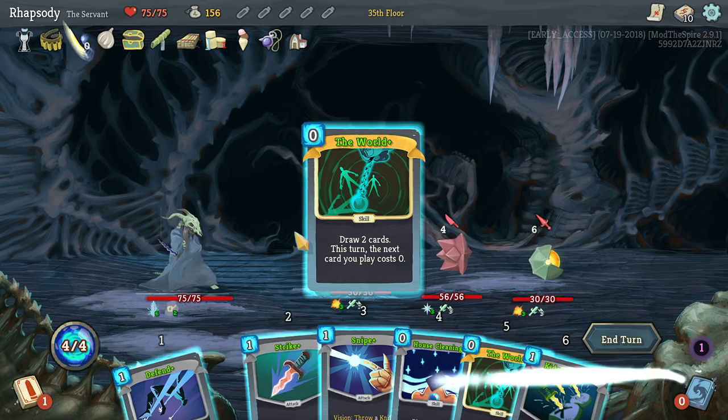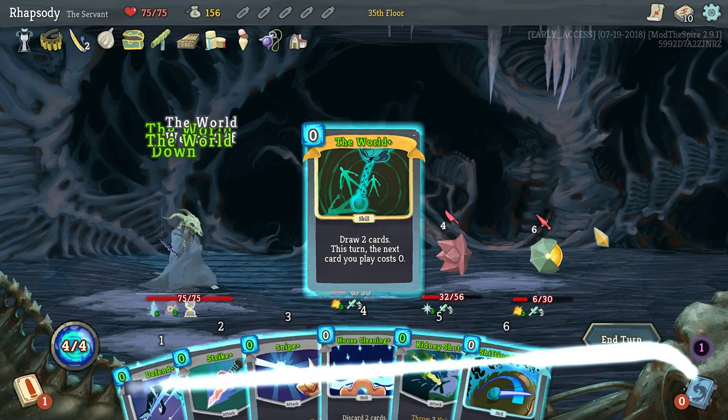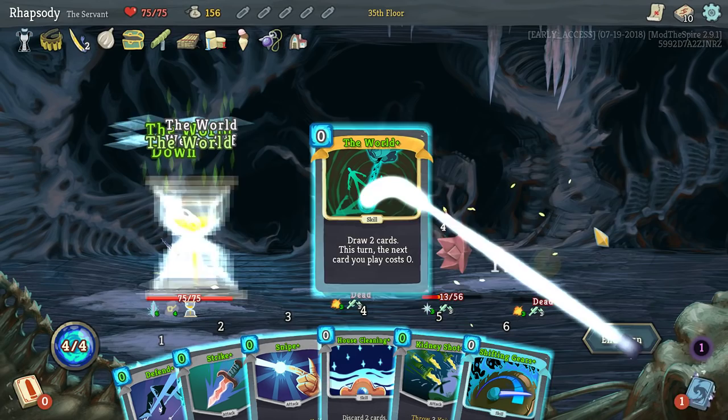Here I'm not actually going to be intervening with the Strikes. I'm just going to let Panache and the Letter Opener do their job. Just because if I was striking, I would be striking the target most likely to live the longest, who has Thorns on them — which is a bad idea.